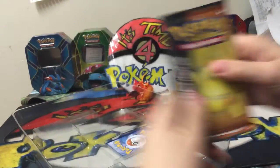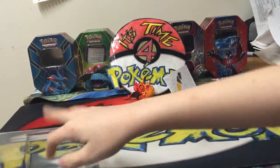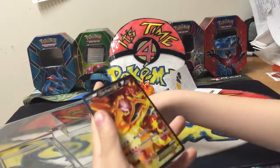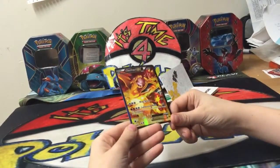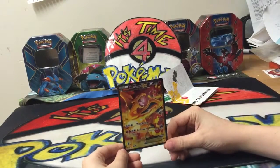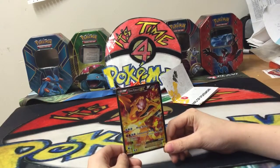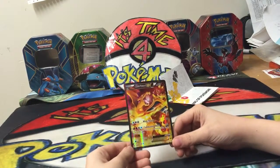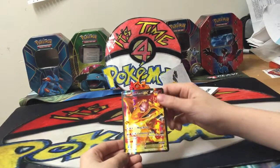There's the pack, and here's the Charizard EX. It's not full art — that would be kind of cool if it was. Its attacks are Wing Attack for 60 damage, and Combustion Blast for 150. This Pokemon can't use Combustion Blast during your next turn. I like the art — there's a little Magmar behind him and Charizard is breathing fire at him. I love the art of it.